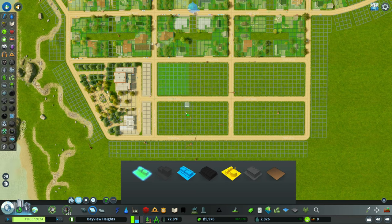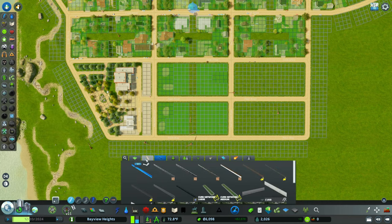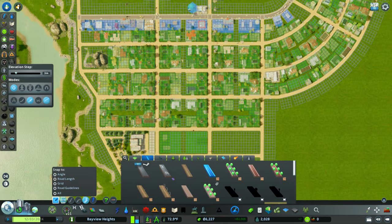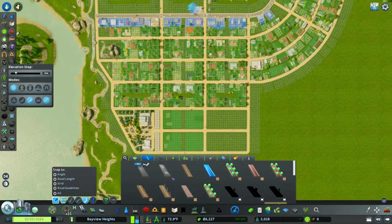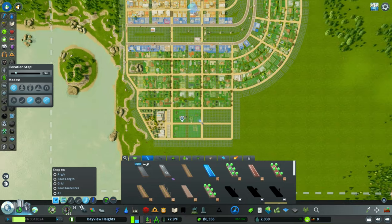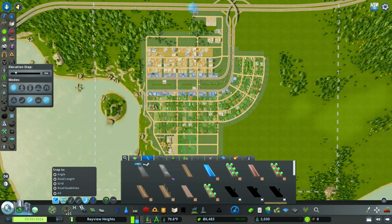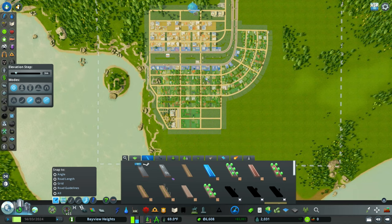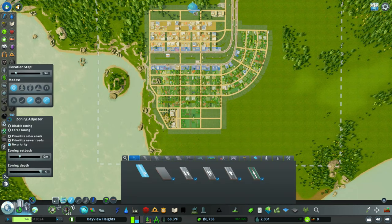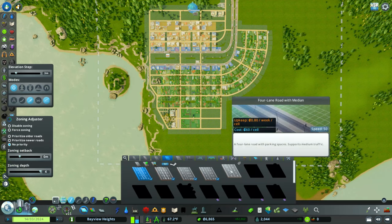At the bottom of the screen we have a very maxed-out demand for more residential. So I added some more zoning into our city — basically more residential zoning — so we could have it fill in. Our goal for the next boomtown is 5,000 and we're only at 2,030. We're going to need to more than double our population before we level up, which is absolutely insane.